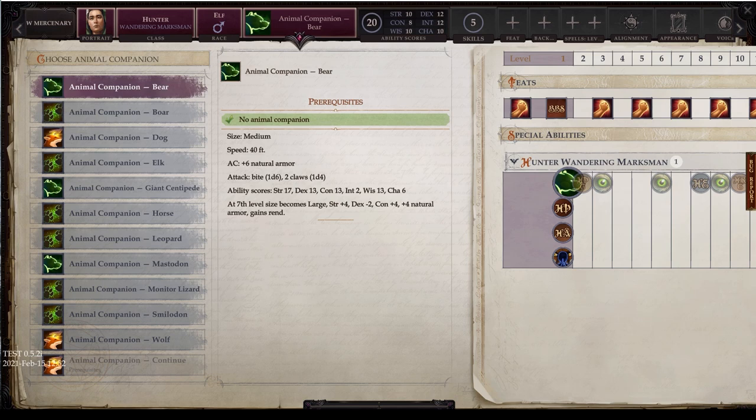Let's look at the bear. The bear is medium-sized, has a 40-foot land speed, and a natural AC plus 6 natural armor bonus. It has 3 attacks: a 1d6 bite and 2 claw attacks of 1d4 each. Ability scores are baseline 17 strength, 13 dex, 13 con, 2 int, 13 wisdom, and 6 charisma.